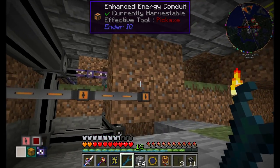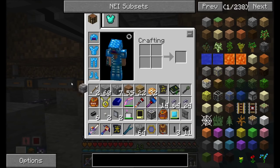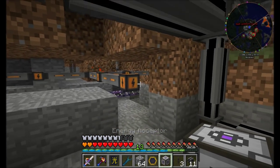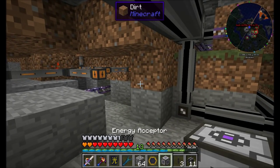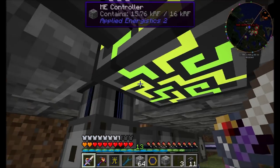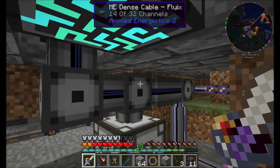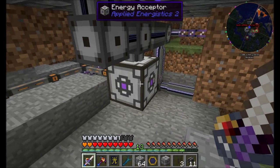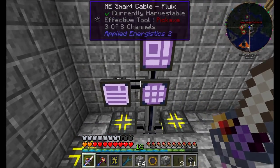I'm probably going to want to move this energy acceptor. Remember, it doesn't use any kind of channel, so it really doesn't matter where I place it. Energy going into energy acceptor, energy acceptor hitting this dense cable — we've just moved the energy acceptor to another cable. It doesn't use a channel, so you don't have to worry about the channels because energy doesn't use channels. So we've got everything back up and running.